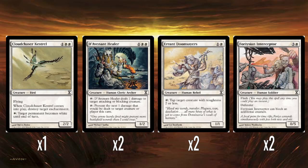Two Phrexian Interceptors — four mana for a 0/5 with Flash and Defender that can block an additional creature. Kind of expensive for a 0/5 Defender that can just block two creatures. It has Flash, but yeah, it's a little underwhelming, similar to the Errant Doomsayers.